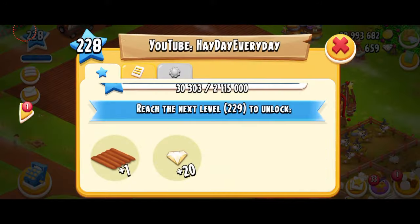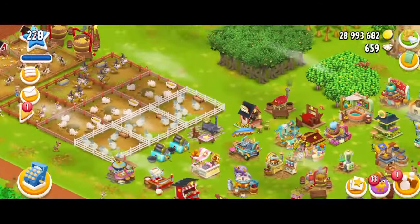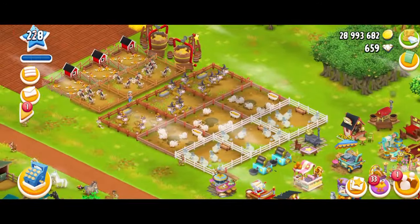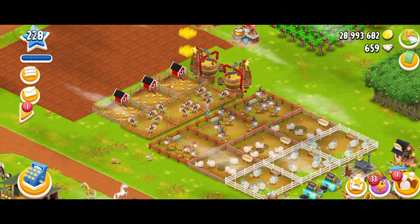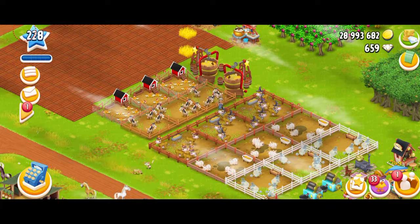For example, at my level 228, I don't get anything new - I've got all the machines, animals, everything is just unlocked. But if I play my level 61 farm, there's going to be a lot for me to do. So that's what some people do.